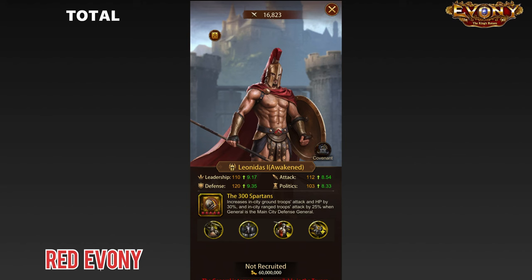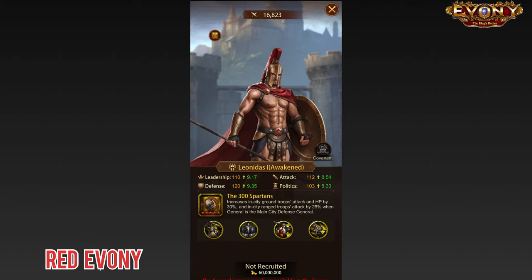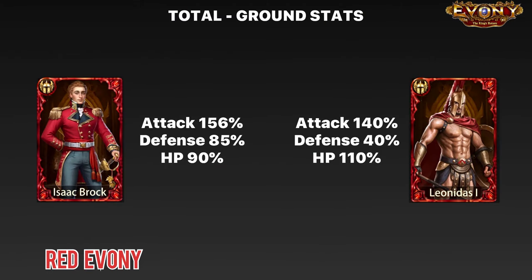So for Leonidas, if you max him out with his main skill, his specialties, and his ascension, he gets 140% attack for ground, 40% defense, and 110% HP. Looking at them side by side, we can see that when fully maxed out, Leonidas is doing better on the ground HP, but Isaac has better attack and better defense than Leonidas for ground.